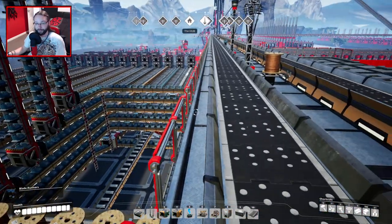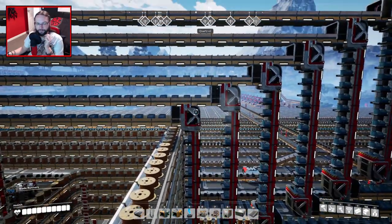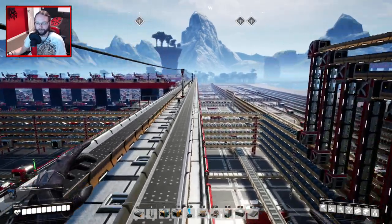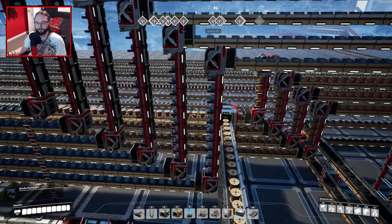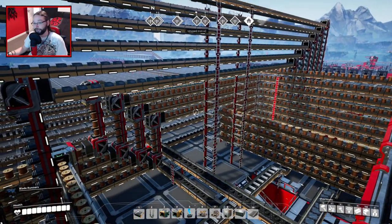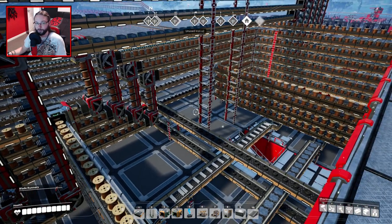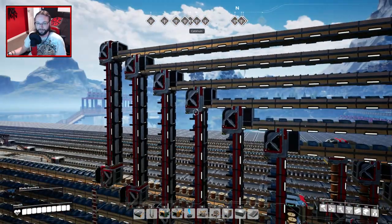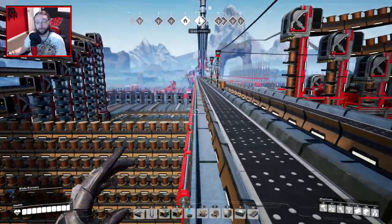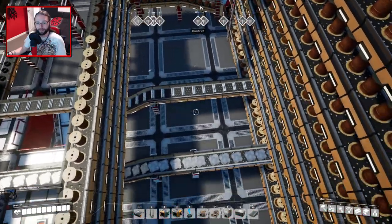These things are an absolute nightmare because you've got to build stackers all the way up to the places you want them. I think it looks dead cool and I've done it with the copper as well. I could have quite easily used ramps, but we wanted to get the elevators in. Don't ever put screws on the belt. It's just stupid. Make them in place. Lesson learnt.